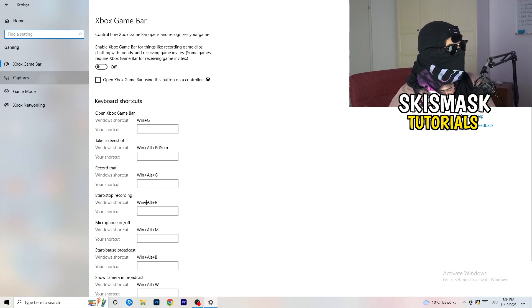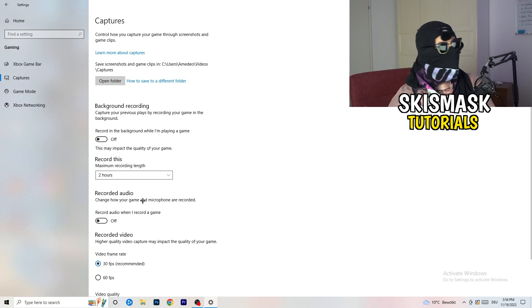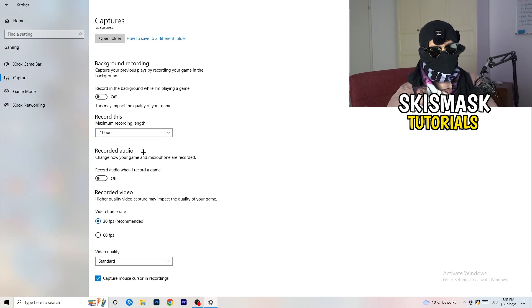Click on Captures on the left side. Go to Background Recording and turn off Record in the background while I'm playing a game. If you want to record your game use proper software — I use OBS for everything, not Windows' built-in recorder. Turn this off because background recording takes a lot of performance and can cause your game not to launch. Also turn off recording audio in the background.